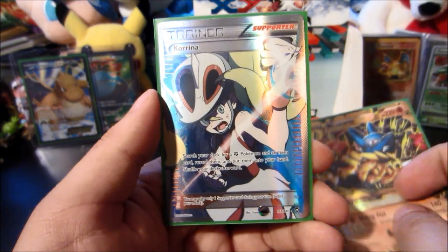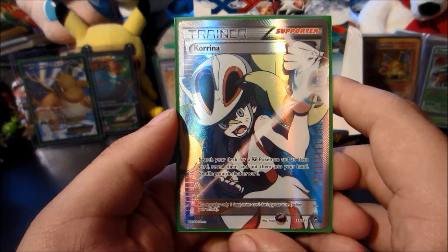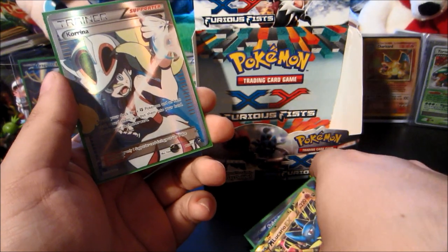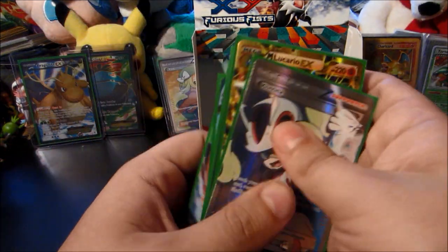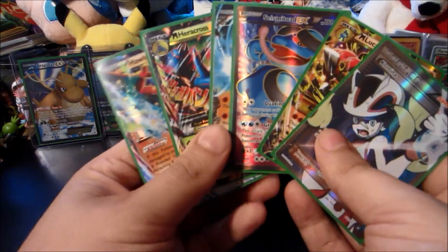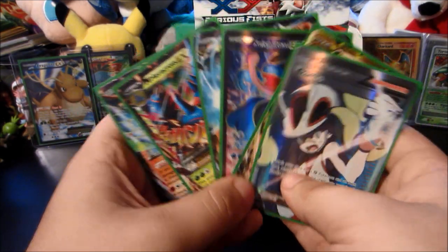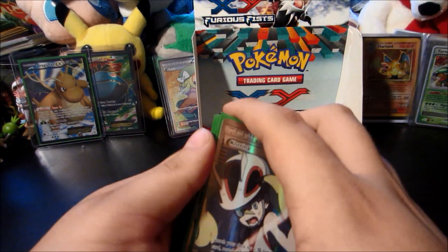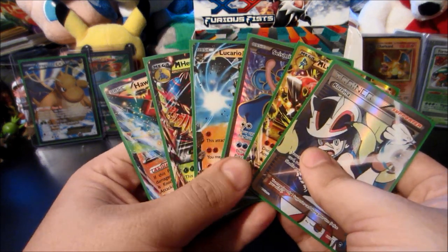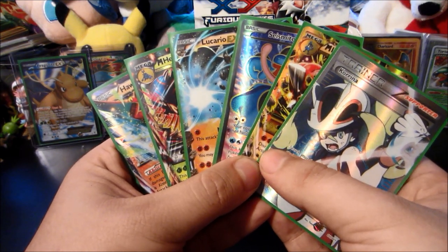And what could be better than a Mega Lucario EX Secret Rare from a Furious Fist booster box? Well — Karina full art. We finally, finally pulled one and she looks more beautiful than ever. I hope she looks as beautiful on our wedding day. We got some epic pulls from this box — I really could not have asked for better. I'm super stoked and pumped right now. Let's get this up to 100 big beautiful likes for the pulls from this amazing box. I can comfortably say I can avoid Furious Fist — at least for now.